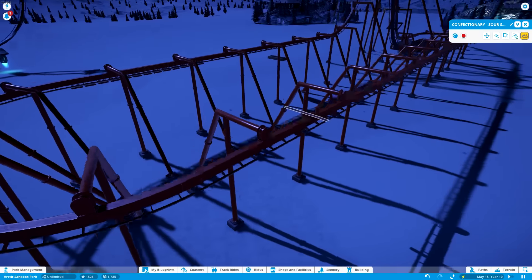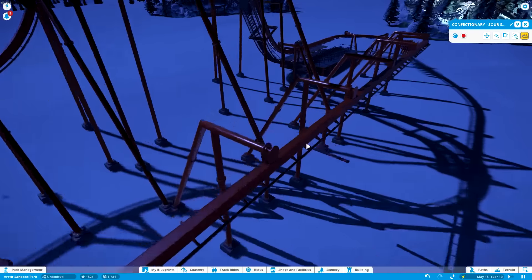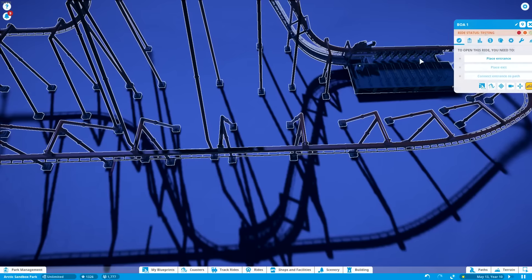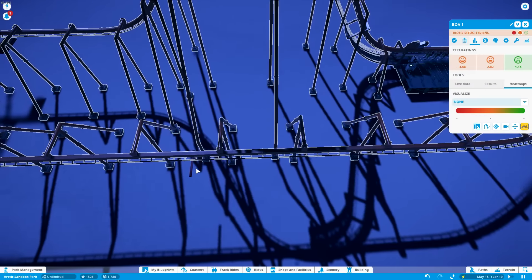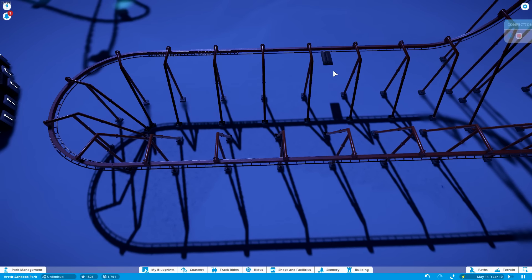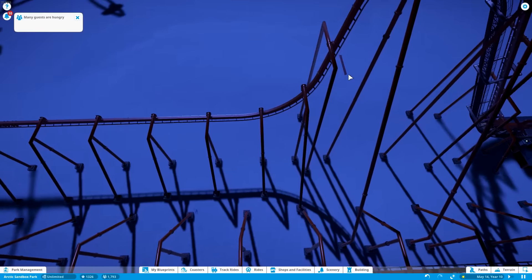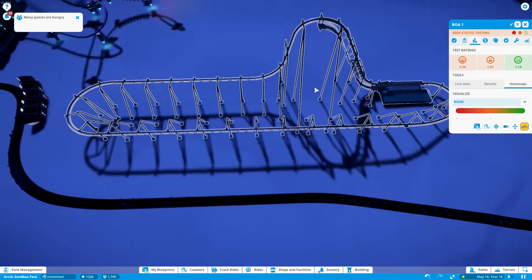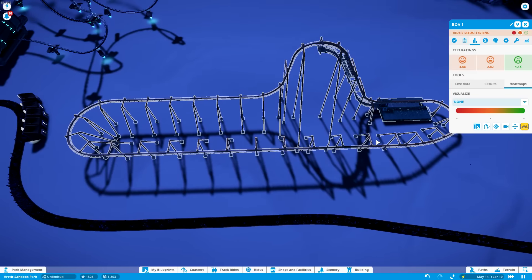I also put one on top — you can build scenery very close to the top of the roller coaster. The result was 4.56, and if the theme of this entire video is consistent, after I delete all the scenery the excitement rating should not change. Here it is: 4.56, I've deleted all the leg choppers, it runs around, comes back, and — 4.56. Kind of disappointing. Leg choppers are not a thing.